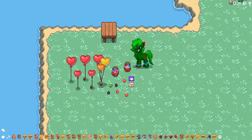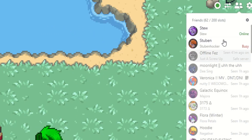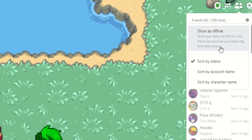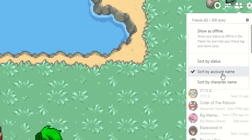If I open up my friends list in the top right, you can see people online. If I click the settings icon, you can now sort them by status, by account name, or by character name. I'll leave it as account name for now since that's how it used to be — it now sorts by status by default apparently.